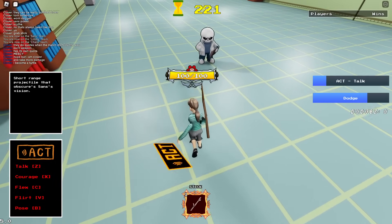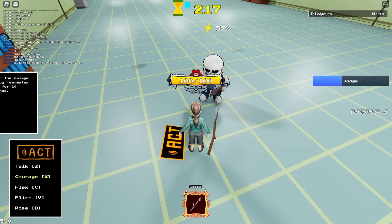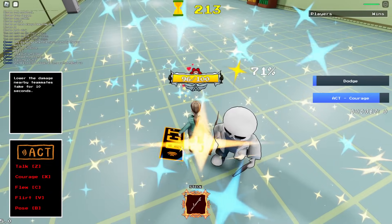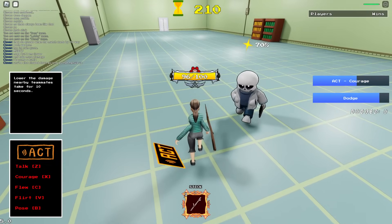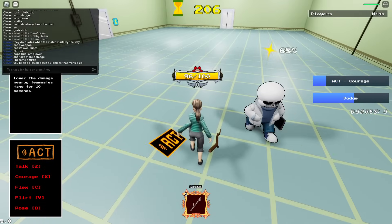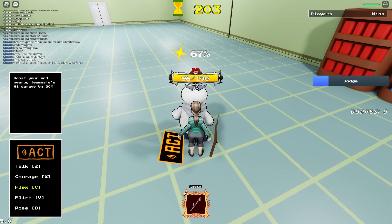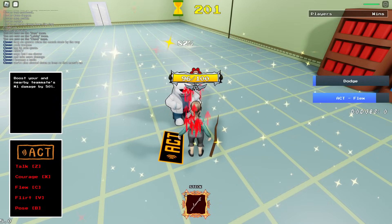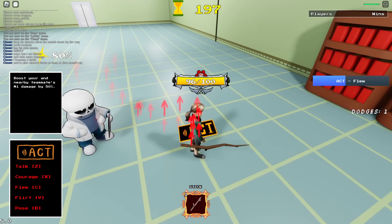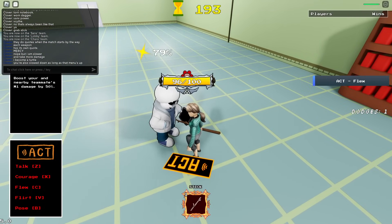So our next one — after this cooldown ends, let's see Courage. It lowers the damage nearby teammates take. So all the teammates around me, you can see quite a few of them, they take less damage now. Yeah, the menu is slowing me. For my third move, I have Flex. My and my teammates' damage go up by 50%. But Stick does like 10 or 15, so it's not much.